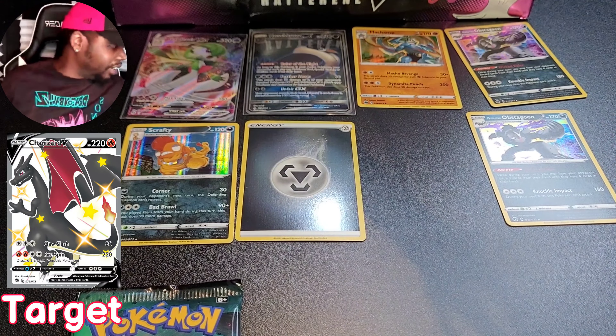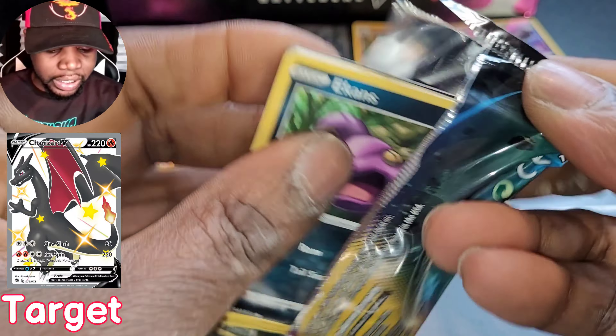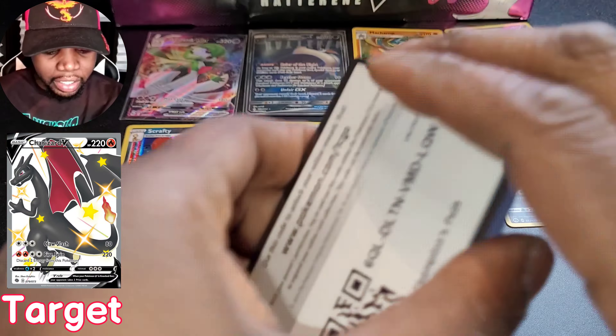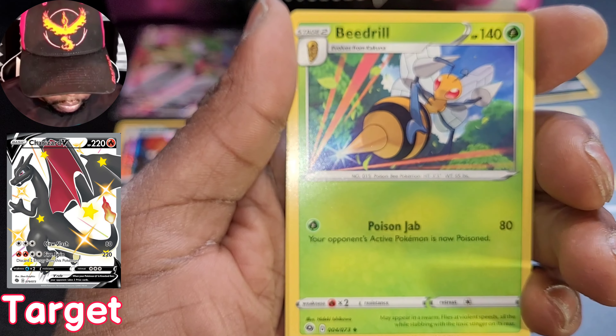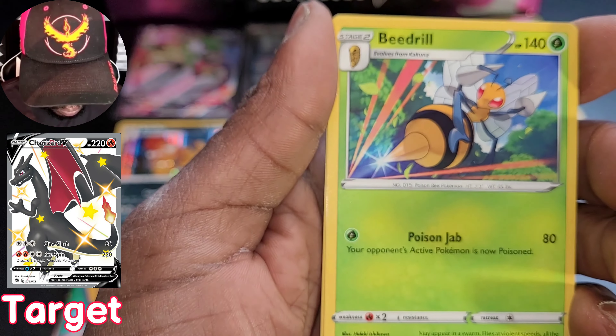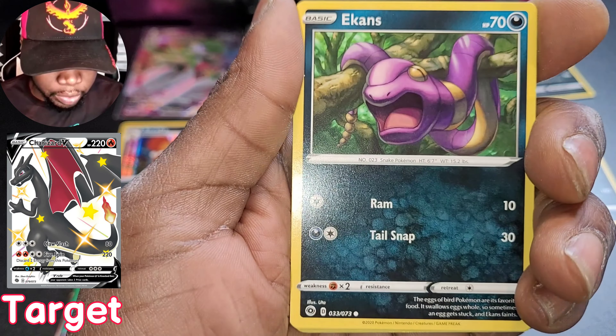Reverse holo steel energy - that is wicked awesome, I can literally see myself in this card, that's amazing. Holographic Scrafty - not bad, not bad. I'm never mad at a good holo. Lots of darkness going on around here. Up next we got this cake - I was looking for my lotion because my hands are legit ashy. Code for you. One, two, three, four. Dark energy, Milo, Tuffield Stadium.